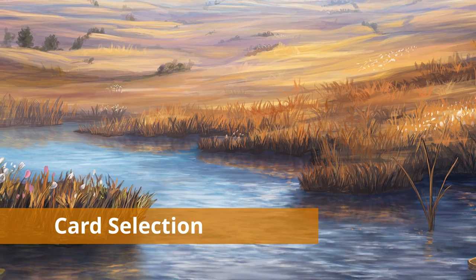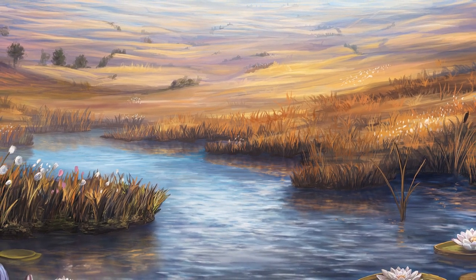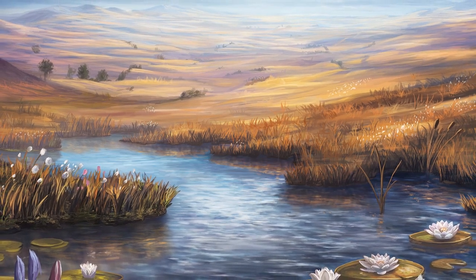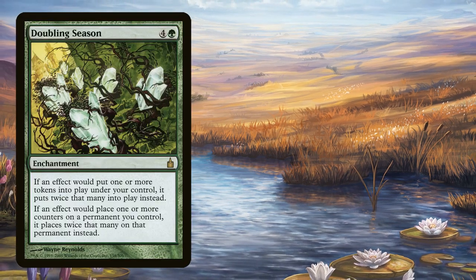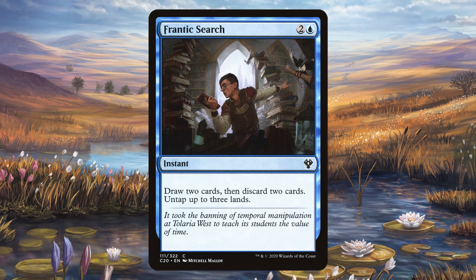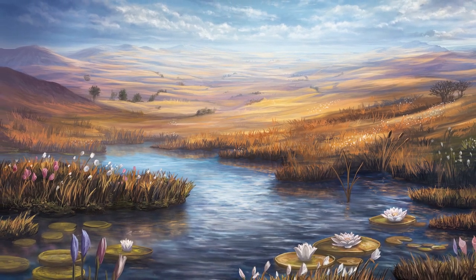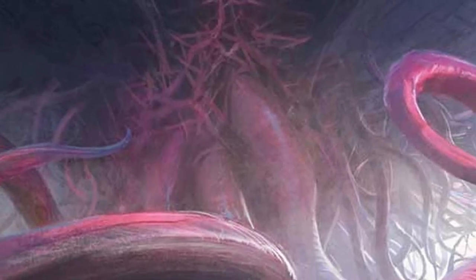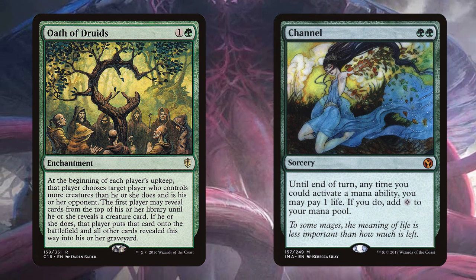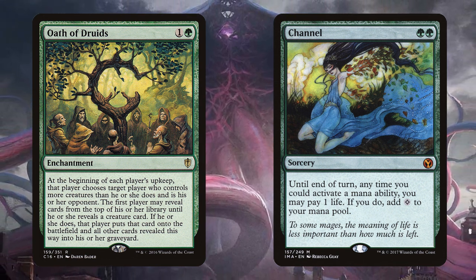Choosing which cards to include in your cube is probably the most important part of building a cube, and is almost certainly going to change often as time goes on. One of the most important things is including cards that fill multiple roles. For example, Doubling Season can go into a token strategy or a deck that cares about +1/+1 counters. Frantic Search is great in Storm, Reanimator, or even just a standard Spells Matter deck. Also keep in mind the signals certain cards might give — if you include Oath of Druids or Channel, you'd better have Eldrazi and other large creatures as a payoff, otherwise you're signposting a strategy that doesn't exist.